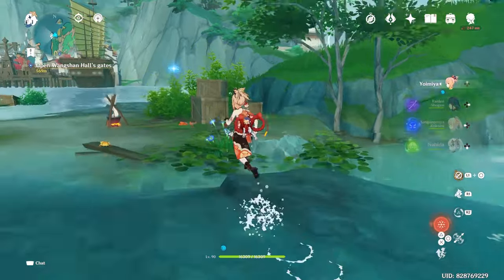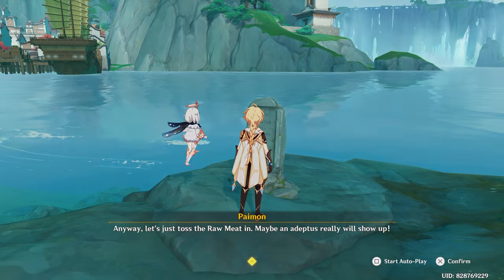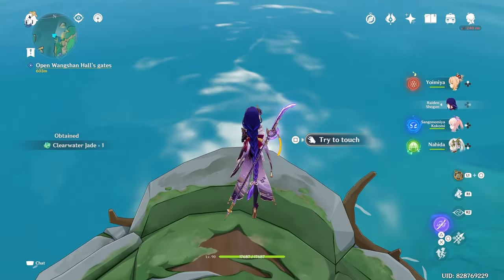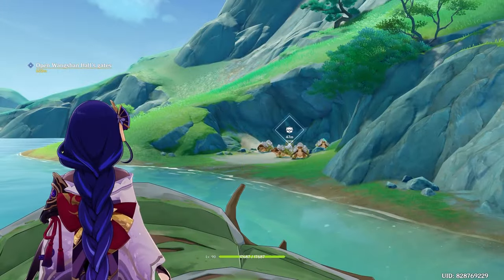Next to that island is another one with a stone tablet. Read that, listen to Paimon brag about her ability to only decipher ancient lines about food, then go offer meat on the nearby ledge. You'll be greeted by a large turtle which you can touch the head of, earning an achievement. It will take you to a lovely luxurious chest surrounded by small turtles.